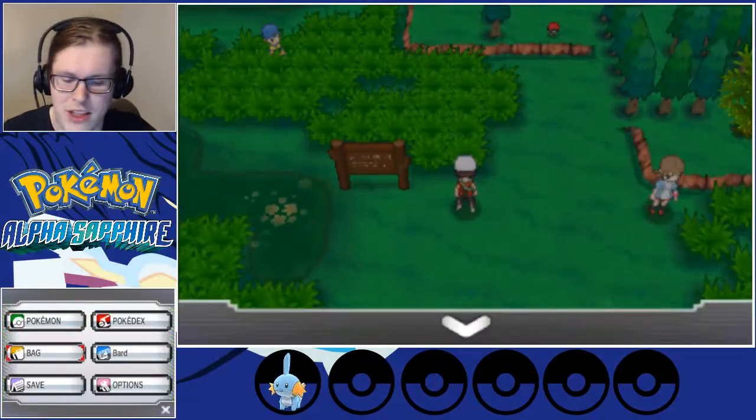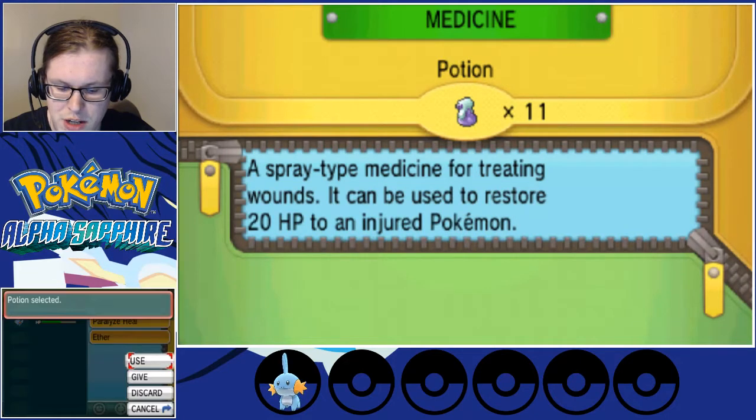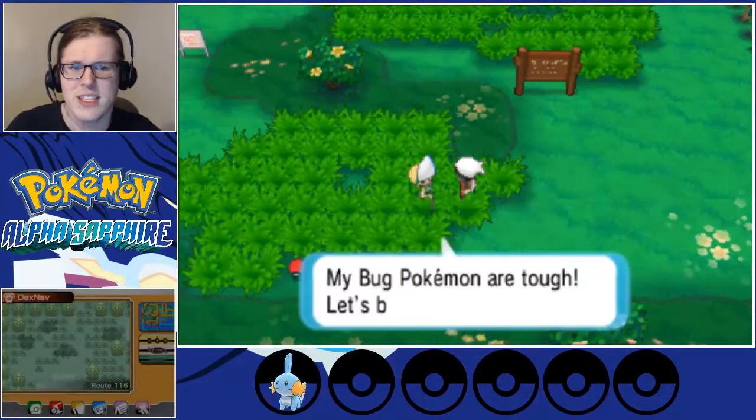I see there are items — we can get those on the way back, since we're going to have to double back to this area. Let's use a potion and now Mudkip is at full health, and we didn't even have to waste any potion points. Let's fight this guy. 'My bug Pokémon are tough — let's battle.'